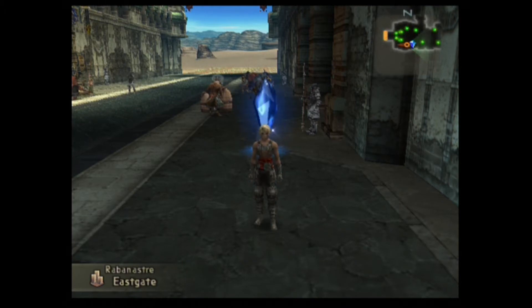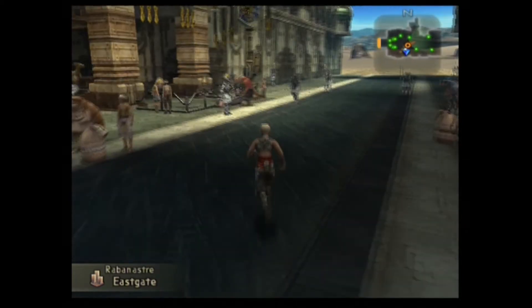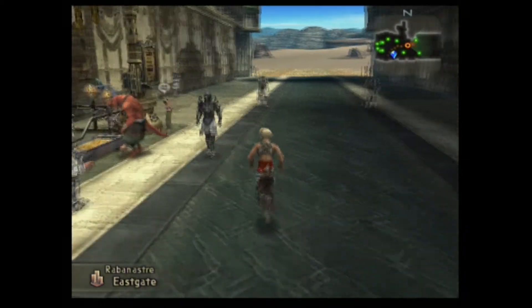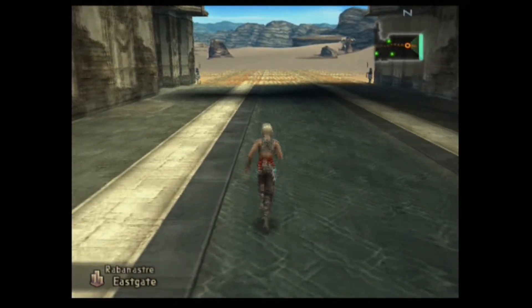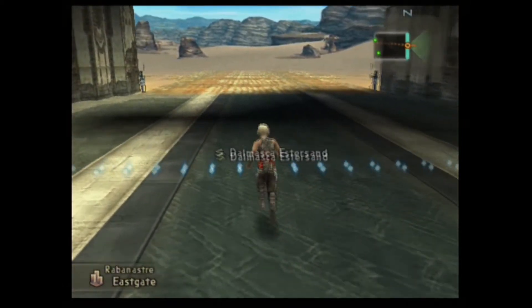It's part 3 of Final Fantasy XII. We're going to head out into the wilderness - we've got to go hunt our first monster, which in this instance was a rogue tomato, which I hilariously referred to as a rouge tomato, because it's red. Tomatoes are red. That's a random encounter I didn't want.